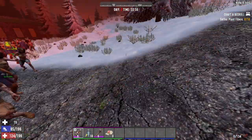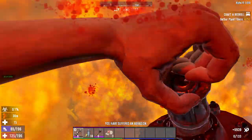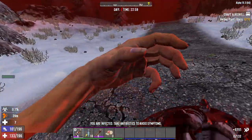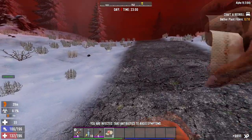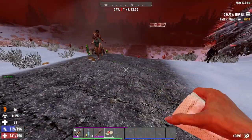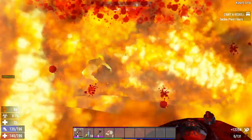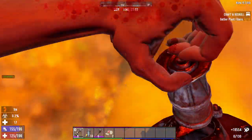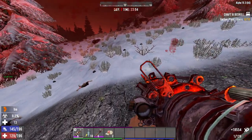Vehicles are an aspect of 7 Days to Die that people don't talk about enough. If you're someone who doesn't bother with vehicles you're wasting so much time sprinting around — this is doubly true if you use heavy armour. If there is one thing you should take away from this video it's that getting a vehicle should be your top priority in 7 Days to Die, then getting a gun, then building your horde base.